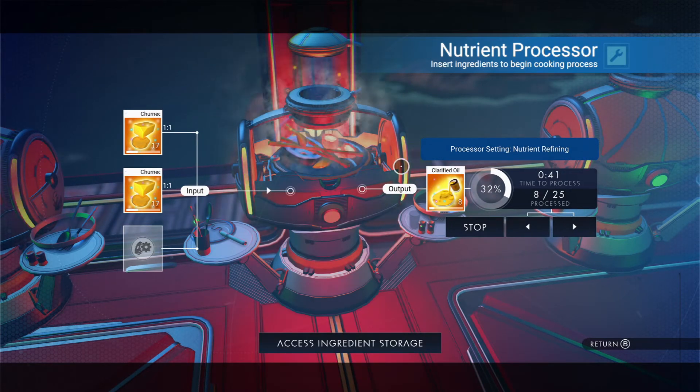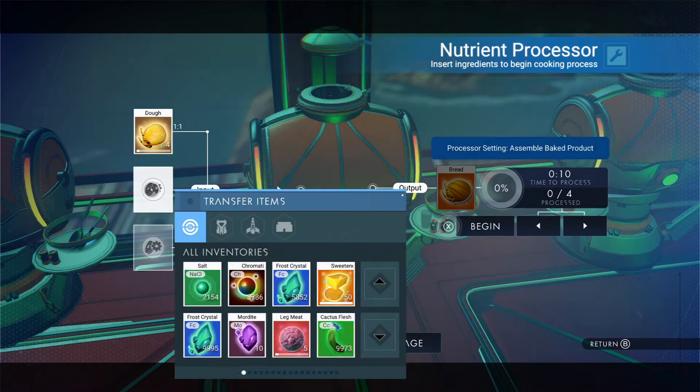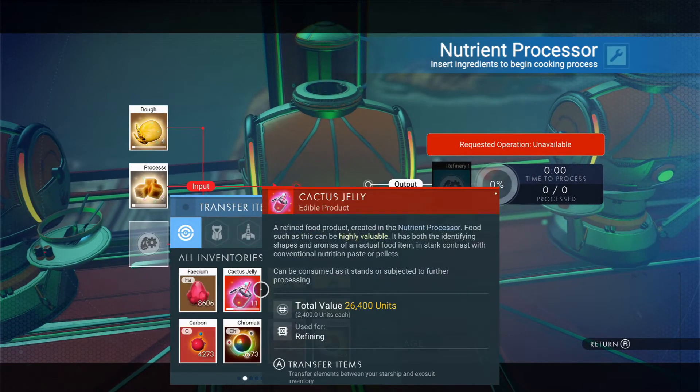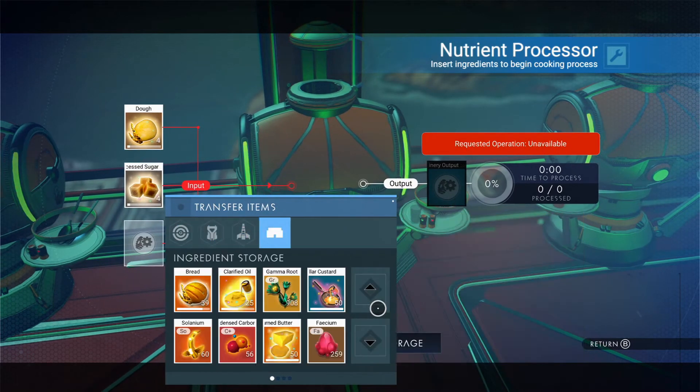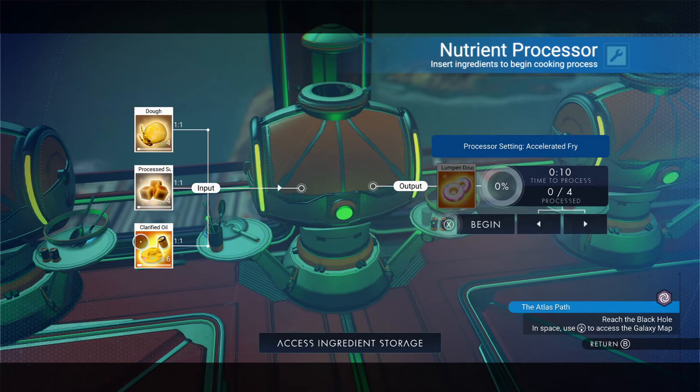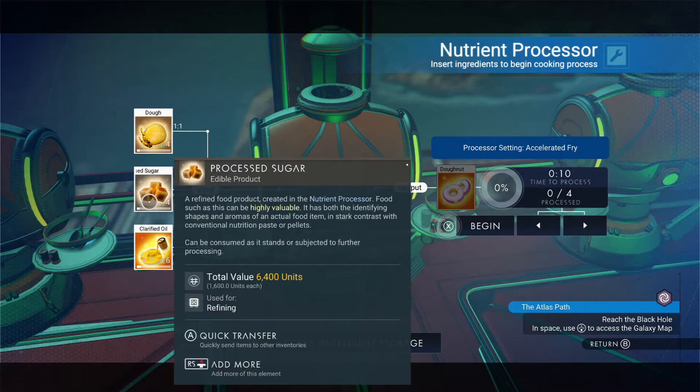Now for the final step. Take the clarified oil from the output slot and reinsert it into the input slot. Add your dough and your sugar. You should now be able to craft a lumpen doughnut. But there's one thing missing.